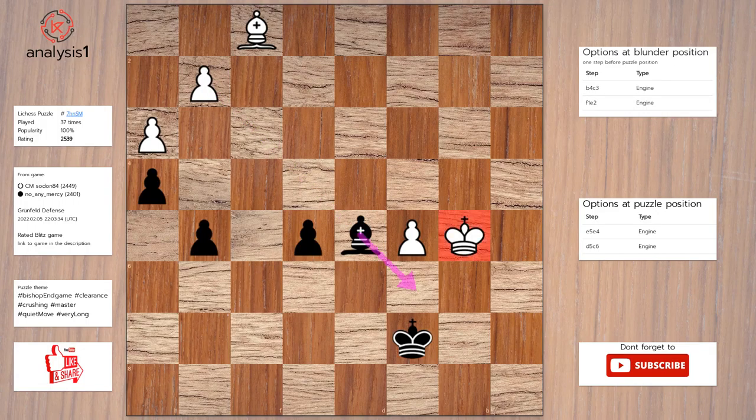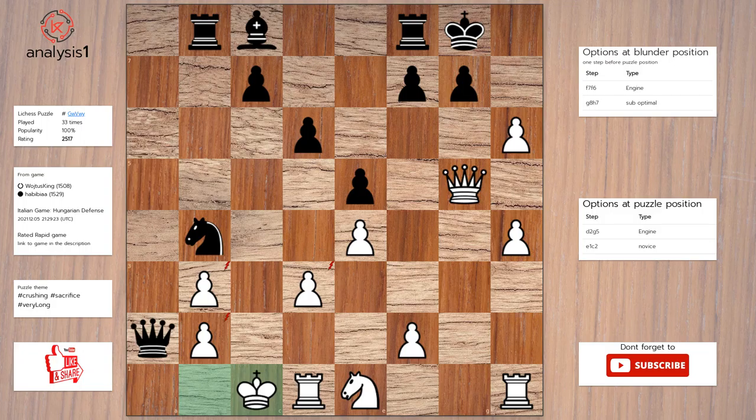Here are the threats: pawn takes pawn, queen takes knight. Here are the checks: h7, check. Answer to this puzzle is queen to g5. Queen to a2, check. King to c1. Queen to a1, check. King to d2. Queen takes pawn, check.